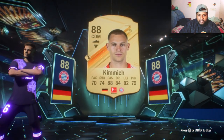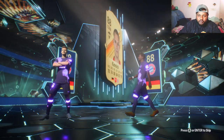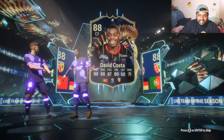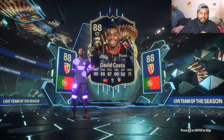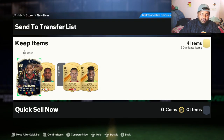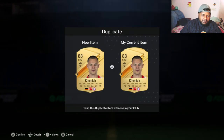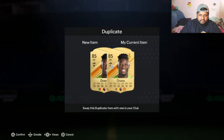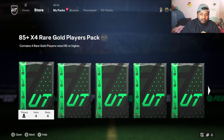We get a Live TOTS though — Kimmich! Look at that! Who is this — David Costa, 88 rated center forward — our first Live TOTS player! Let's go! I am happy with it, and we already have a Live TOTS confirmed pack, so that is two TOTS guaranteed. We just check for Kimmich if he's tradeable. Either way, we got our first Live TOTS — David Costa. Hope you guys have packed some insane cards as well — let me know in the comments.